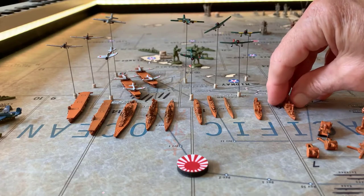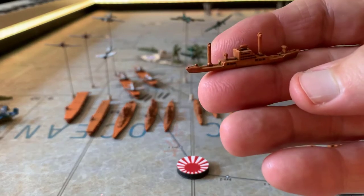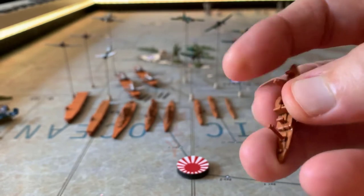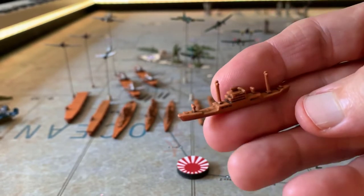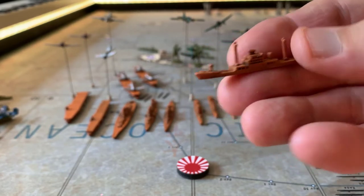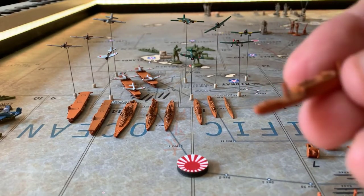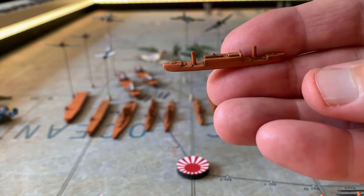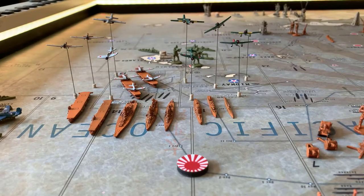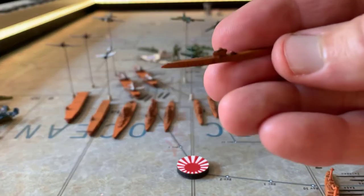So let's do the Navy. Here I have two different transports. This one I think came in the 1941 game — I really like this one, it's a lot different than all the others. And I kept the out-of-the-box one just to have different pieces. So the out-of-the-box transport. And then you've got the sub — this is just out of the box, nothing special there.